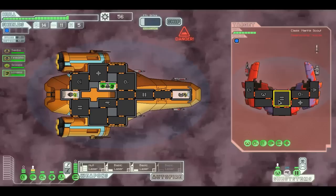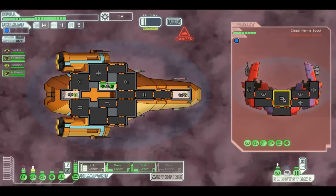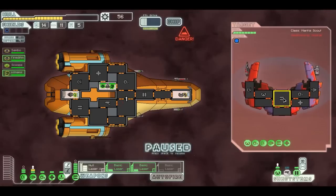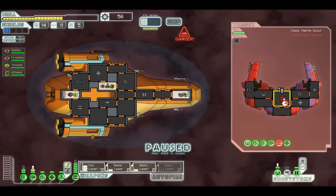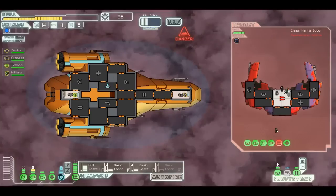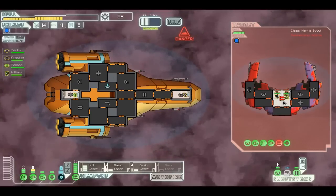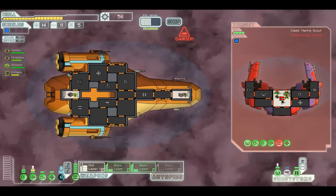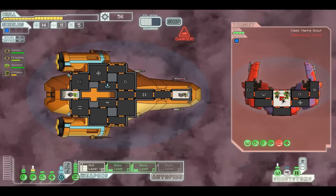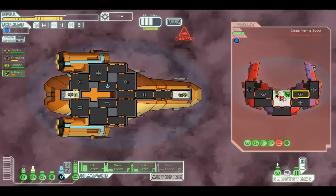What I'll do is first shoot his weapons room to get his weapons down. Okay, his weapons are down — now I move my boarders in. While my boarders are in there, he cannot repair his weapons. Let's just hang out here.